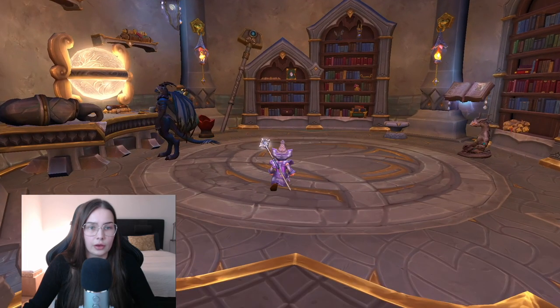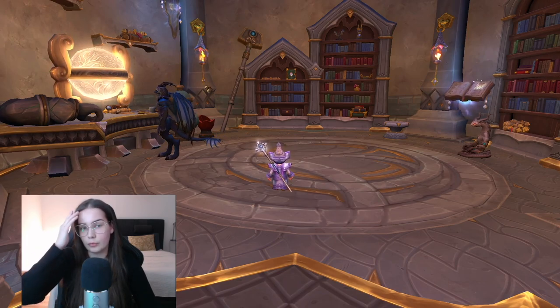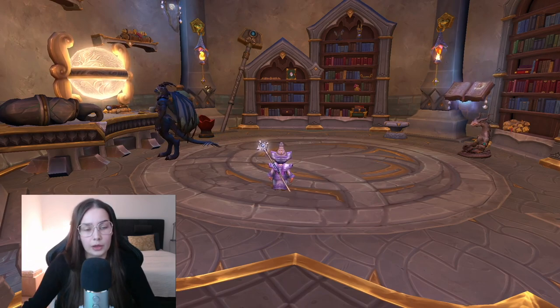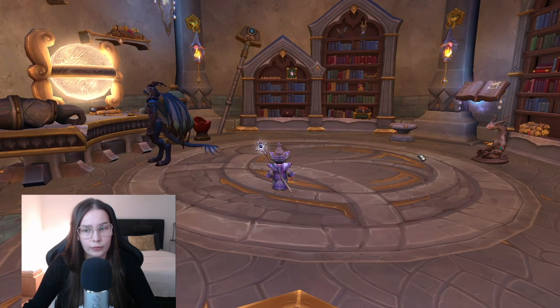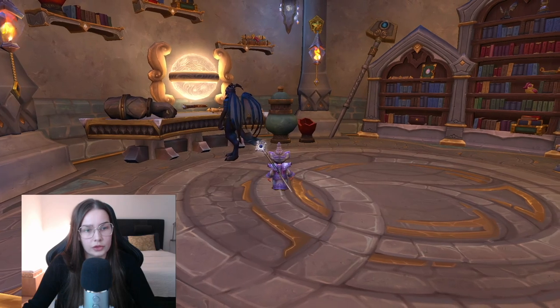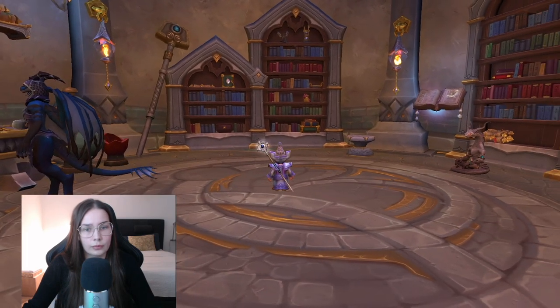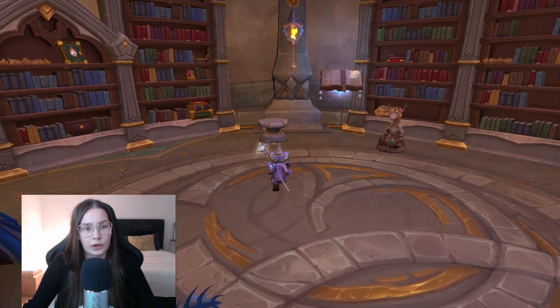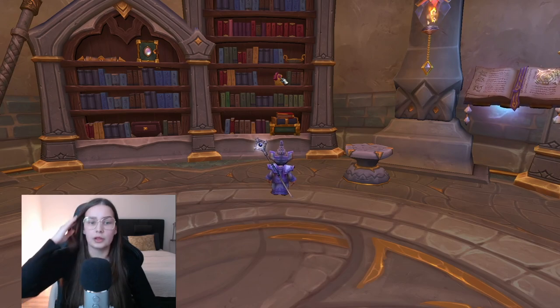Here is a place where you can get some quests and get some items — it's the Titan Researcher, researching the Titan relics. You can see a lot of items on the shelves, books, the ducklings from this expansion, some boxes.